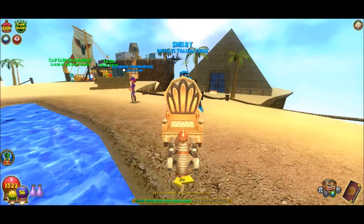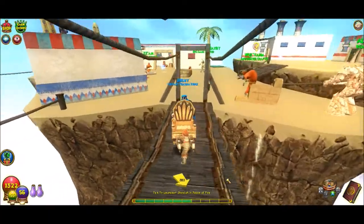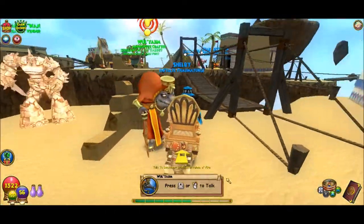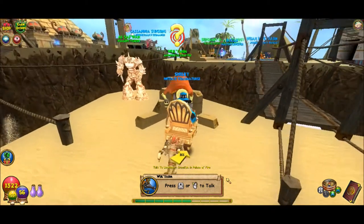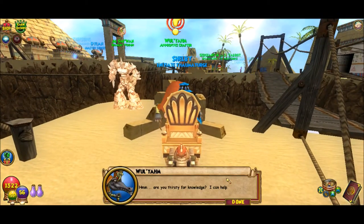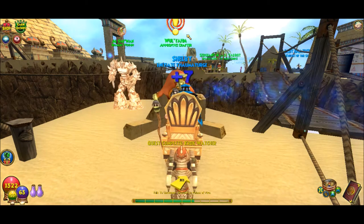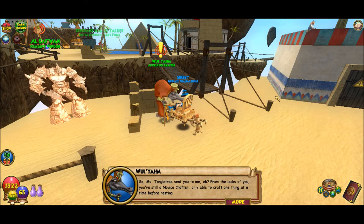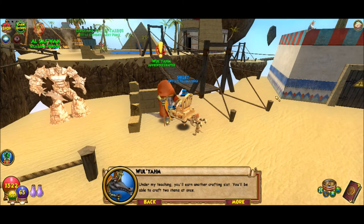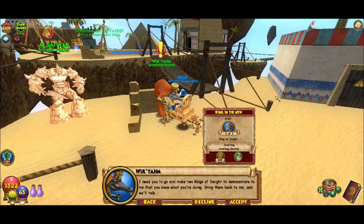I always have trouble finding this fella. He is over here. It's not Alhazerad - I don't know why I was thinking that. This is Wul-Yam, if I'm saying that right. 'Tree sent you to me? From the looks of you, you're still a novice crafter - only able to craft one thing at a time before resting. Under my teaching, you'll earn another crafting slot and be able to craft two items at once. I need you to go and make two rings of insight to demonstrate that you know what you're doing. Bring them back and we'll talk.'